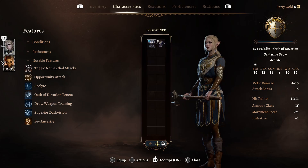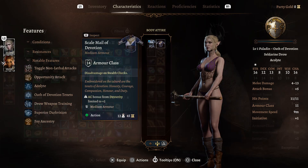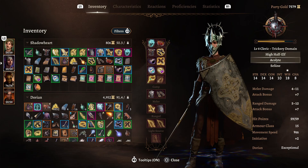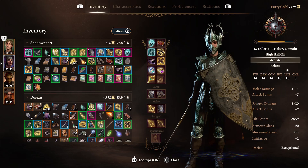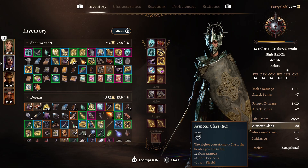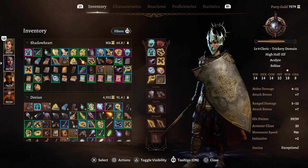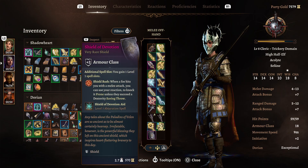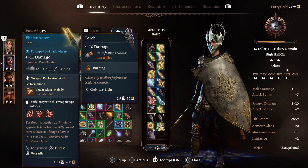Without armor or a shield your character's AC equals 10 plus the Dexterity modifier. When wearing light armor you get the full value of your Dexterity modifier plus the armor value. With medium armor you get the armor value plus a maximum of plus 2 from your Dexterity modifier. With heavy armor you gain no benefit from the Dexterity modifier at all — it's purely the armor value. And shields increase your AC by plus 2.